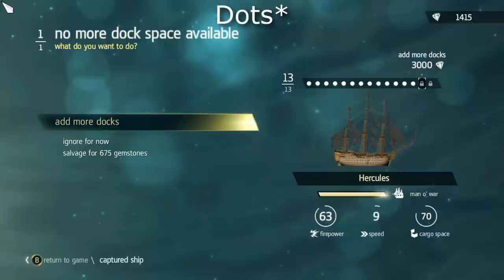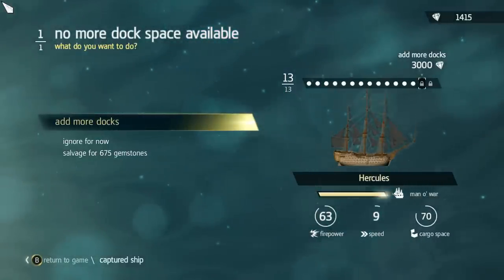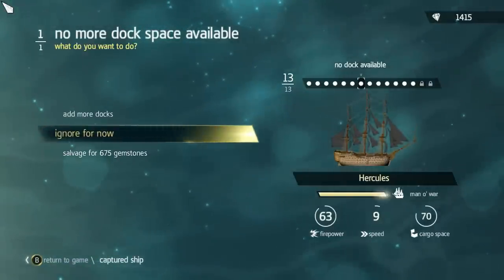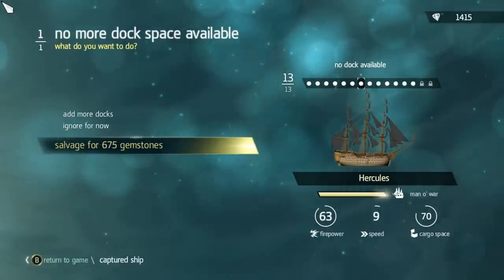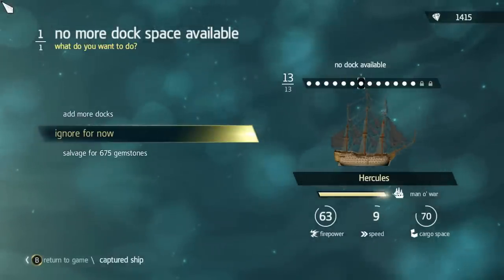Basically, you see all the lines right there — that's your total docks and how many ships you have in the docks. As you can see, this ship is giving me a prompt right as I come in. It doesn't let me do anything — it just says add more docks, ignore for now, or salvage. I only have 13 docks and I already have 13 ships there.